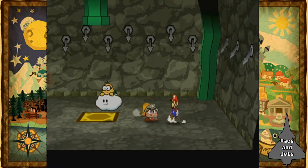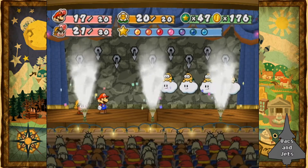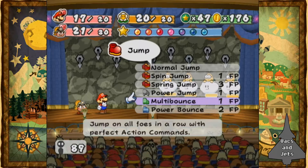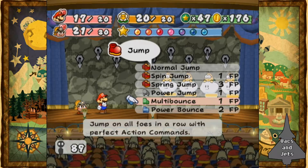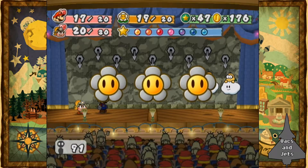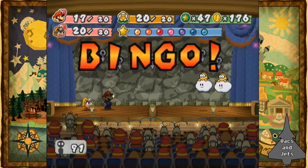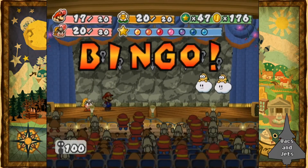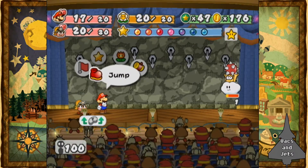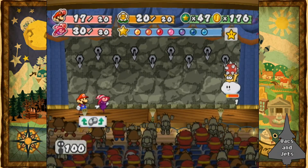We haven't gotten to fight against one of these guys yet — have we? Guess we'll have to find out. Oh, we have! We got a bingo to restore 1 FP — that's nice. Let's pull Vivian out and let her punch this guy.